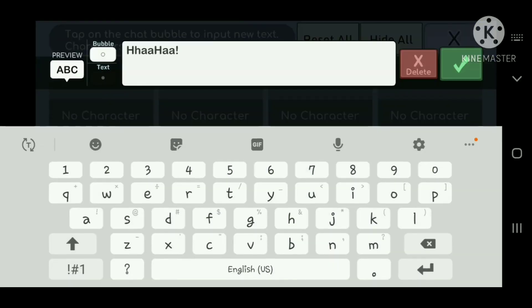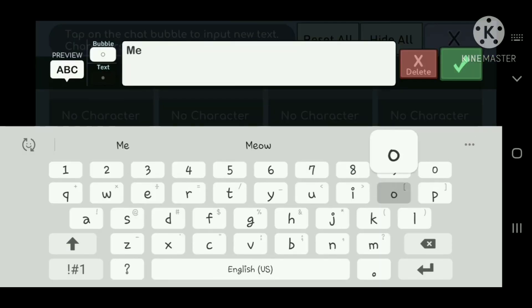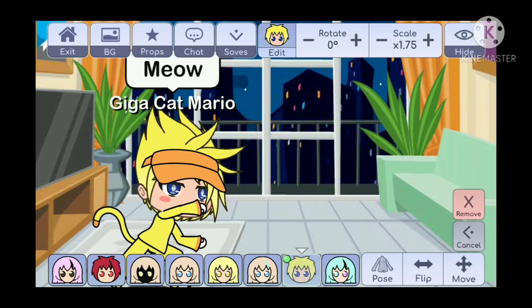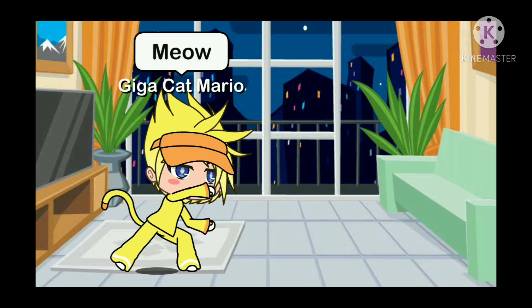That's basically how you — not like that. It is hard to make a good cat Mario, but it's worth it. Actually, let's just make him say: Meow! And size — the scale will be 175.